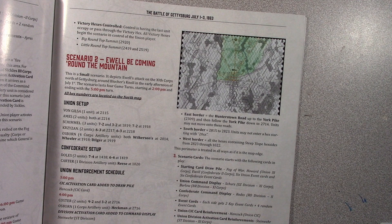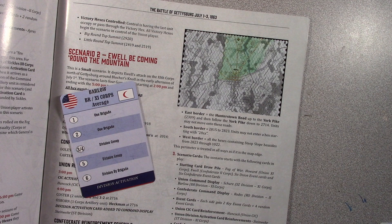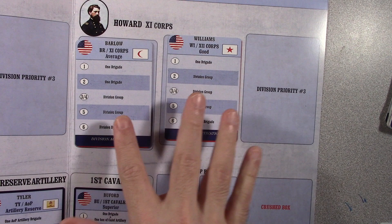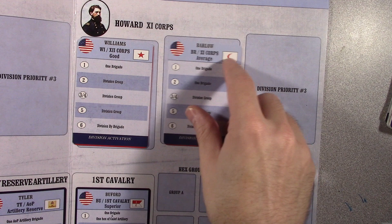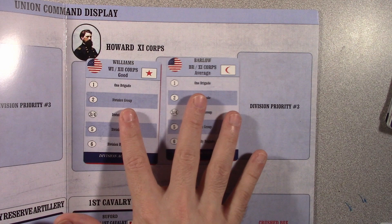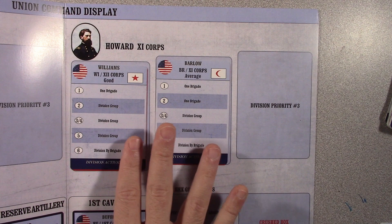My copy of the game did not have Schurz, so I think I just grabbed a random guy — like maybe Williams. So what you'll do is on your command display card that you'll have on your table, you'll have these two divisions that you can assign. They can go in either spot. I've got two division commanders at the core's disposal. These don't go into the draw pile — they stay here and you assign them first activation or second activation, depending on which one you think is more important to use at this time.